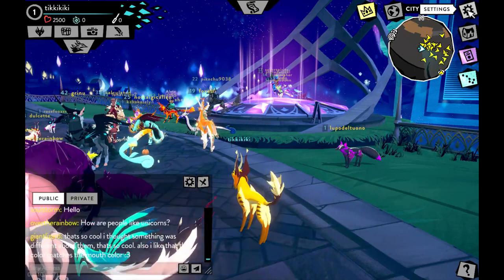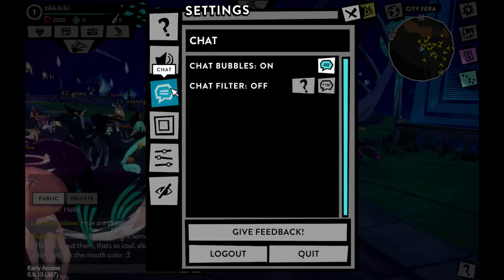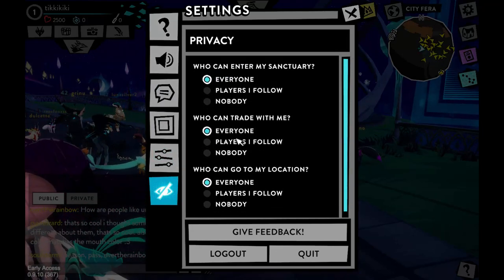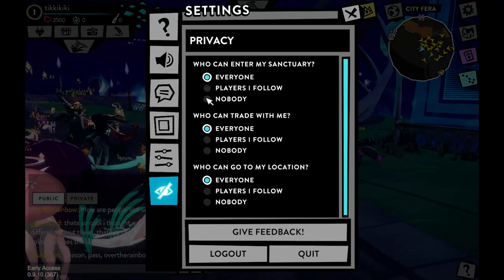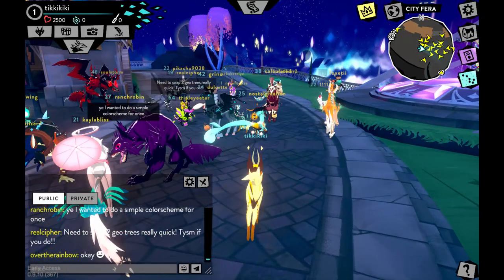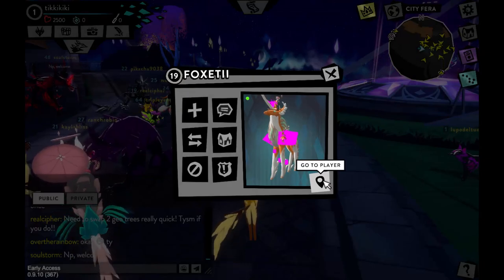Settings are in the upper right corner and look like a little gear. From there you can change sound, get help with chat, adjust display, controls, and privacy settings. For younger players, parents can restrict things like house entry, following, and location sharing — for example, clicking a player's icon gives an option to follow their location directly.